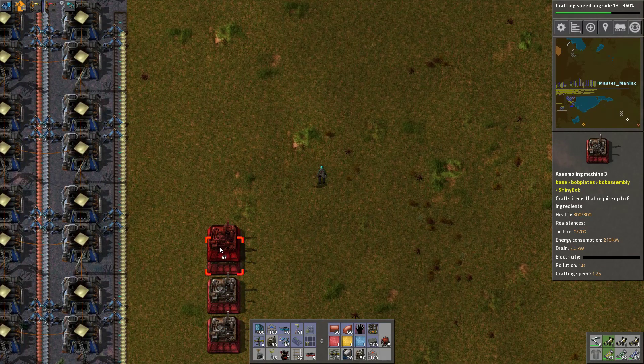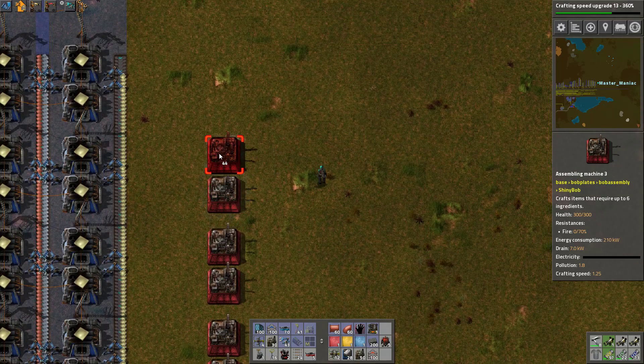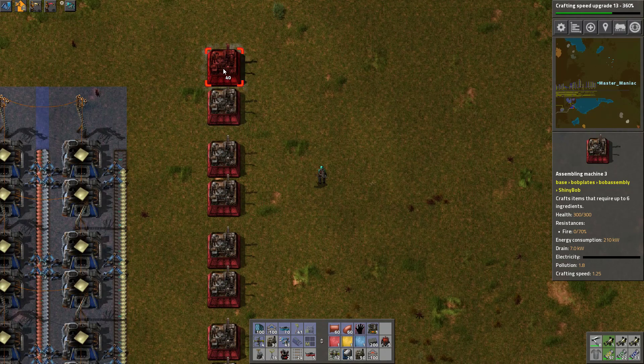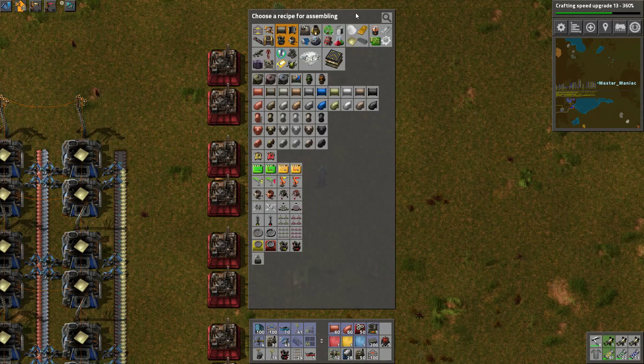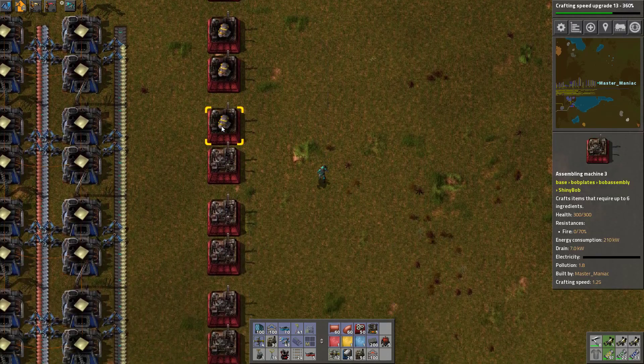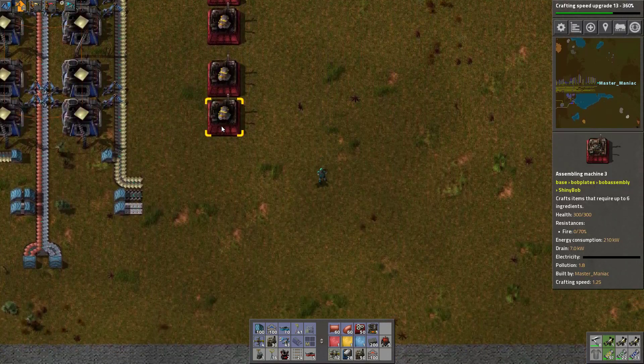So, one, two, three, four, five, six, seven, eight, nine, ten. You guys are going to make regular engines, because I need these for the robot frames.